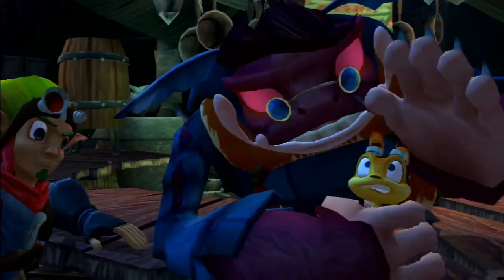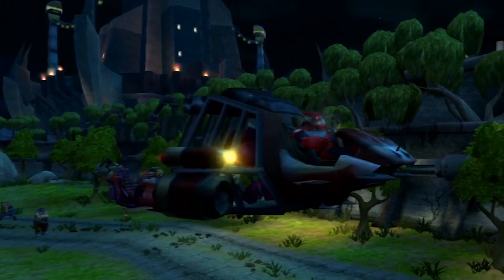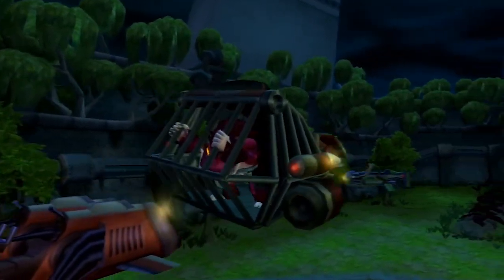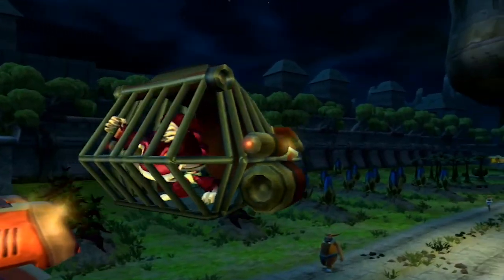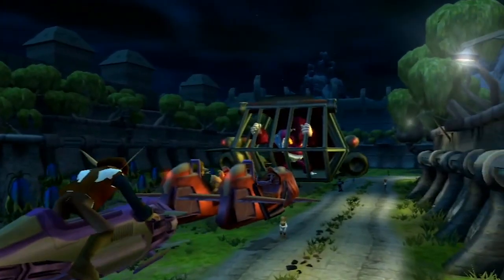Back in Jak 2, we see Barbucks a few times in the game, mainly when we are freeing them from the Crimson Guard who captured them and were transporting them to be used as slave labor under Baron Praxis's orders. The first time we free them, they are taken to Bruta's trinket stand, and the second time we take them to sewer pipes so they can make their escape.